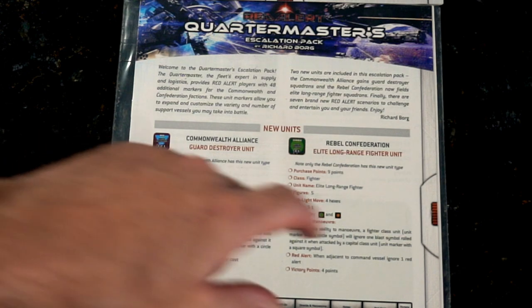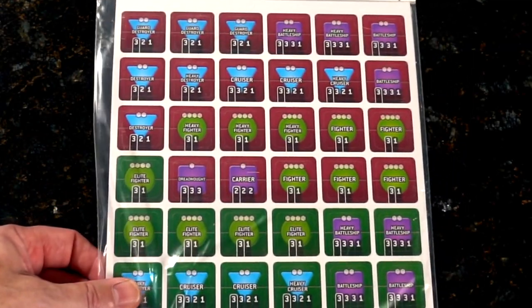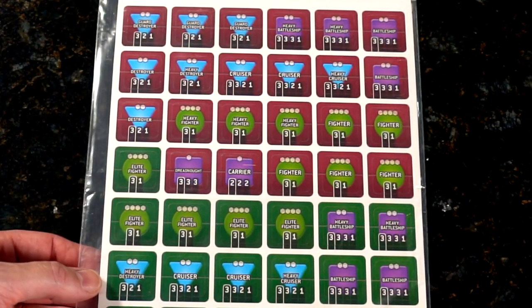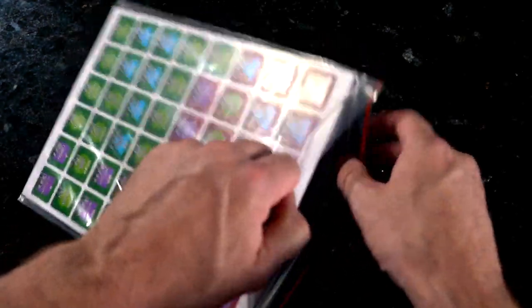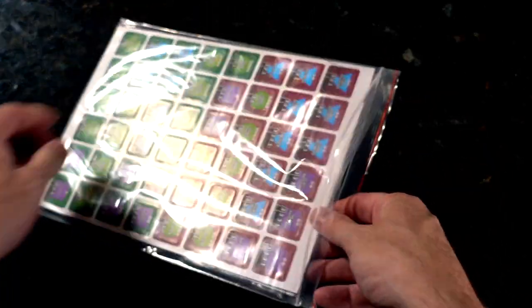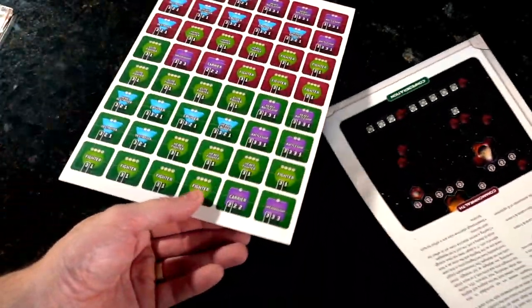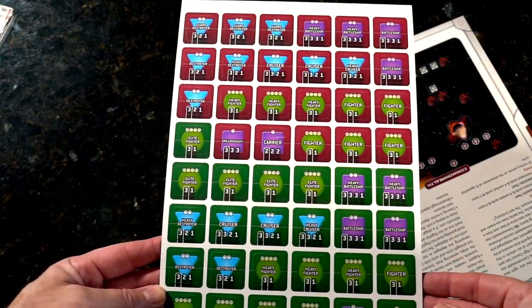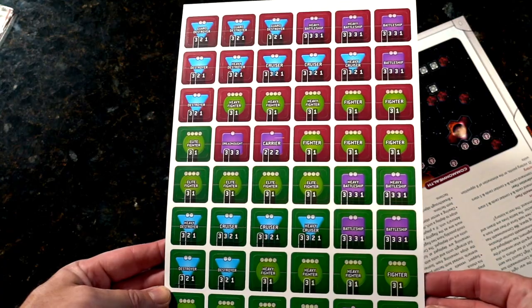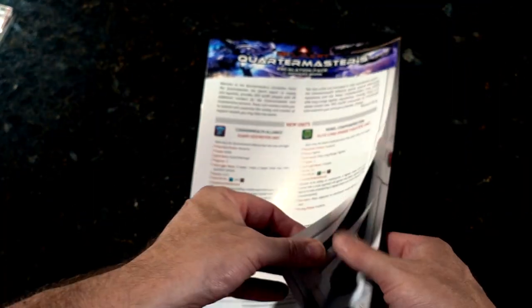We're going to have all these tokens — let me get this out so we can take a better look. Not sure if we had one or two, but there are your tokens: Elite Fighters, Cruisers, Carriers. And we've got several pages — let's see how many.